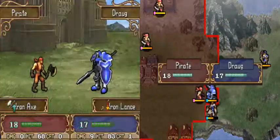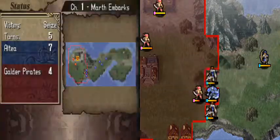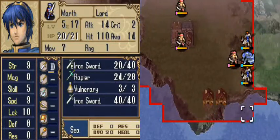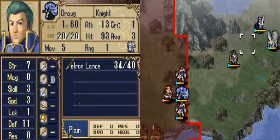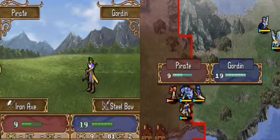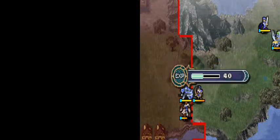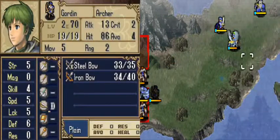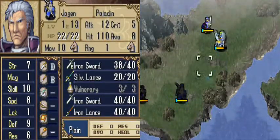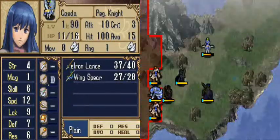I should probably have Jagen keep up with everything, even though he's going to do absolutely nothing. He's definitely not a unit you should need unless you're playing on a harder difficulty. Jagen is, as someone once said, a bit of a waste of experience. From this point onward, you don't need him. Sometimes in a Fire Emblem game it's useful to have this crutch early on, but honestly in Shadow Dragon, I don't find him that useful.